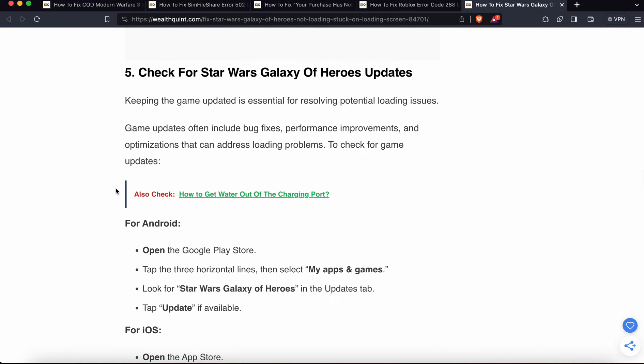The fifth fix is to check for Star Wars Galaxy of Heroes updates. Sometimes having an older version of the game creates issues. On Android, go to the Play Store, tap on the menu, go to My Apps and Games, look for Star Wars Galaxy of Heroes in the updates tab, and tap Update if available.